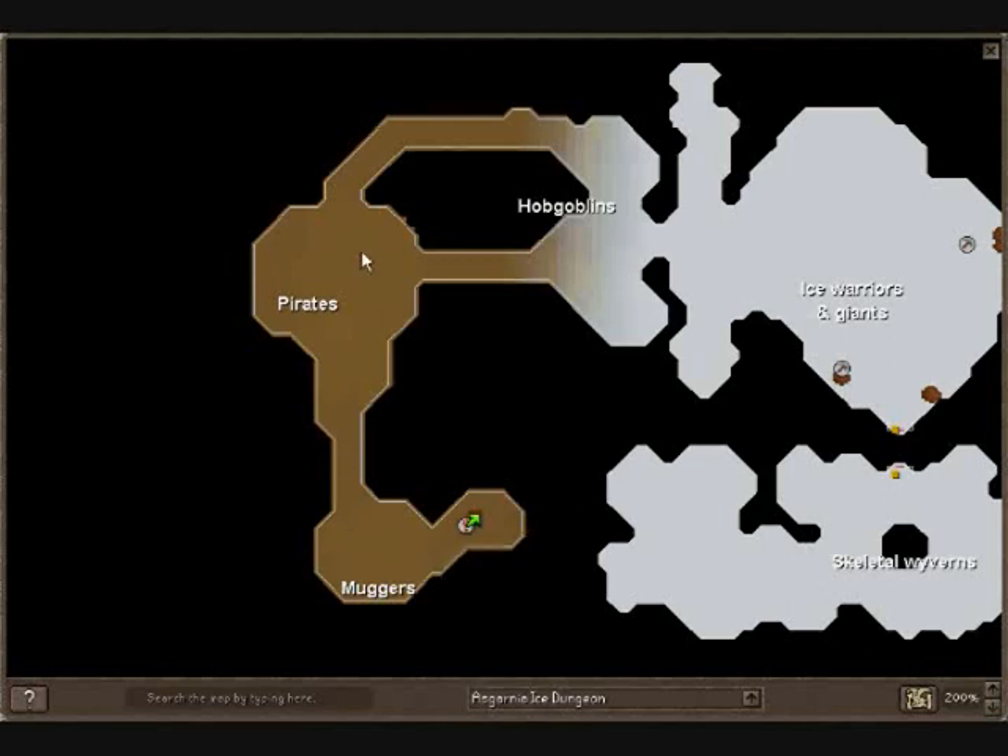You'll run through the Muggers, through the Pirates, through the Hobgoblins, and up here. Don't go to the Ice Warriors, don't go to the Skeletal ones. Go straight up to the Resource Dungeon right here. And here we go, if it loads.